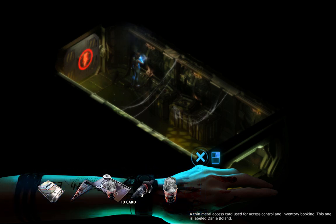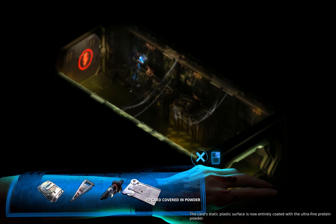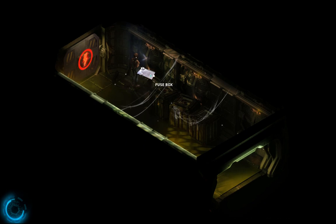I have a very, very silly idea. Don't laugh, but check this out — we got the powder. Powder is multi-purpose, but the powder will go on the card. The card's static plastic surface is now entirely coated with the ultra-fine protein powder. Here's where it's going: we're going to use the card, now coated with the powder, and press it into that space where you'd put a new circuit breaker. In theory — like with fingerprints — it should leave a trace of the pattern and shape of the circuit breaker on it.